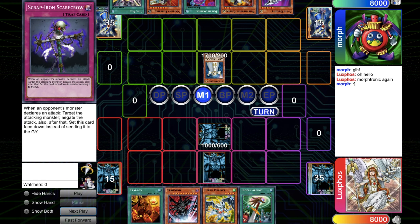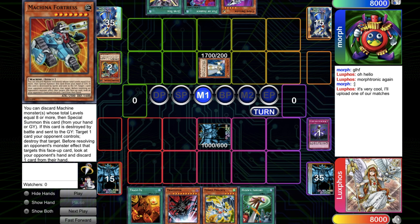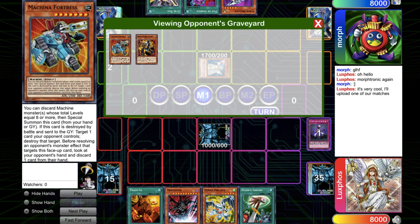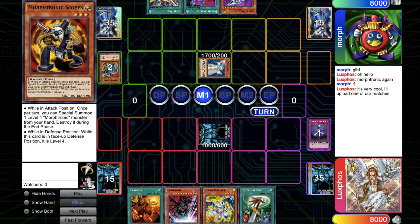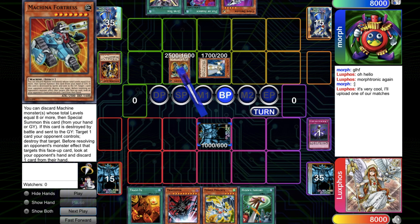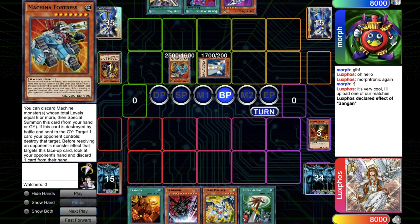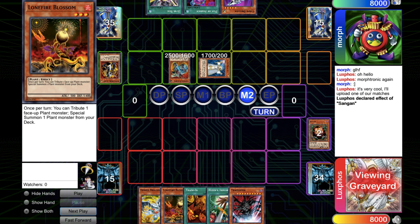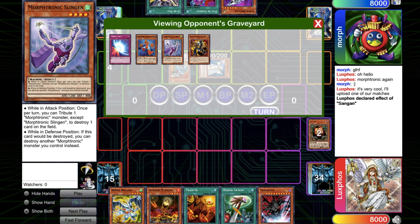So I set the Trap card and he goes for Lyla, and he has the Scarpar and Scarecrow. Now he can go for the Machina Fortress which synergizes very well with the Morph training because it just puts them in the grave and it can trigger the effect of the remote. He gets the Machina Fortress and clears the set. With Sangen he gets the Lanfire, and mills the Slingan and the Gearframe.